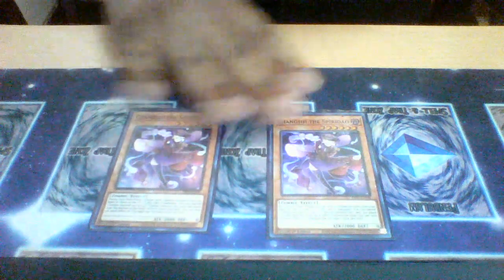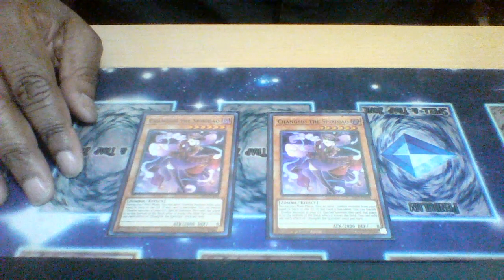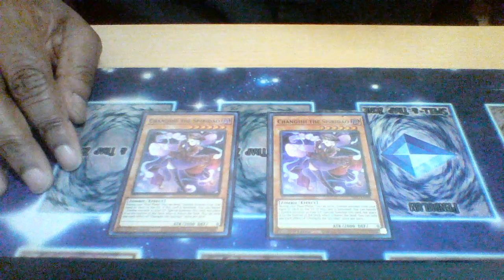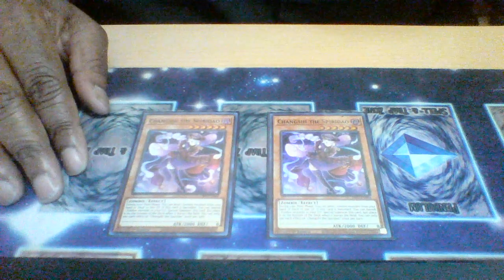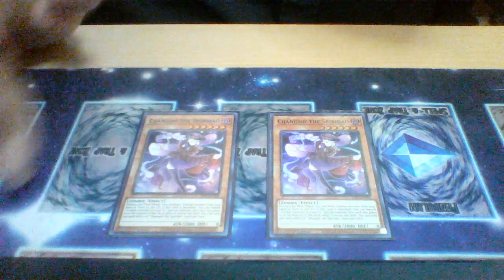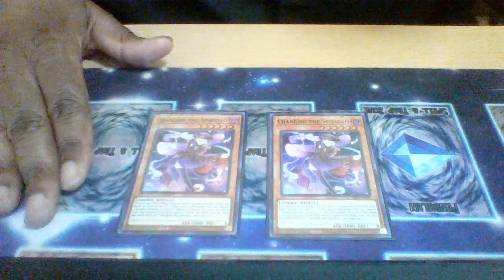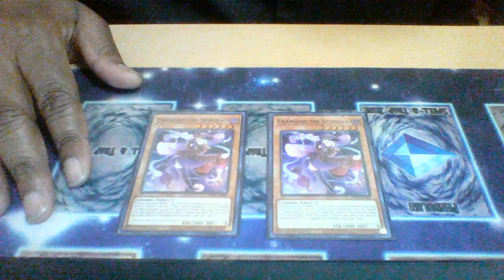Double Jang-Chi — one of the targets for Tatsunecro. When it's banished, you can banish another zombie from the graveyard to special summon this card. Its on-field effect lets you send a zombie from your hand or deck to the graveyard. It's a level six zombie with 2000 attack, so you can do synchro plays with it, and you can use Mad Mauler to reduce its level to four to make a level six synchro play. It also sets off a variety of effects by banishing from the graveyard.